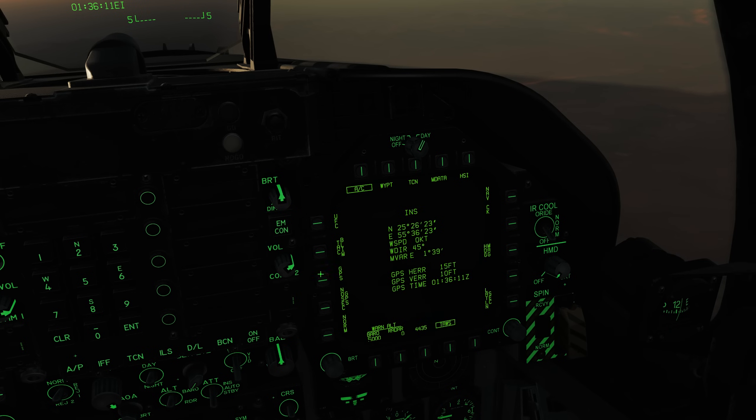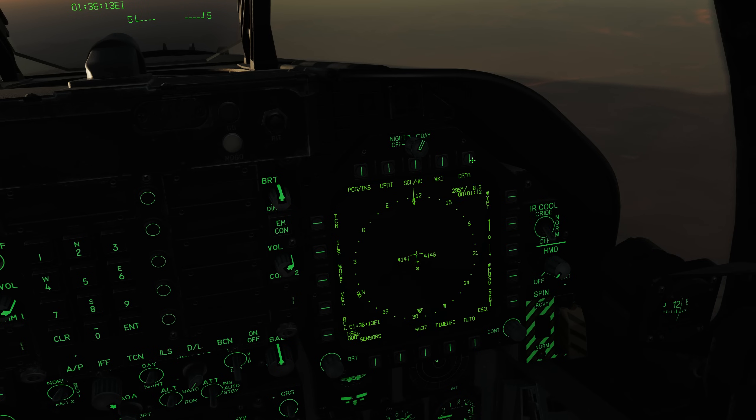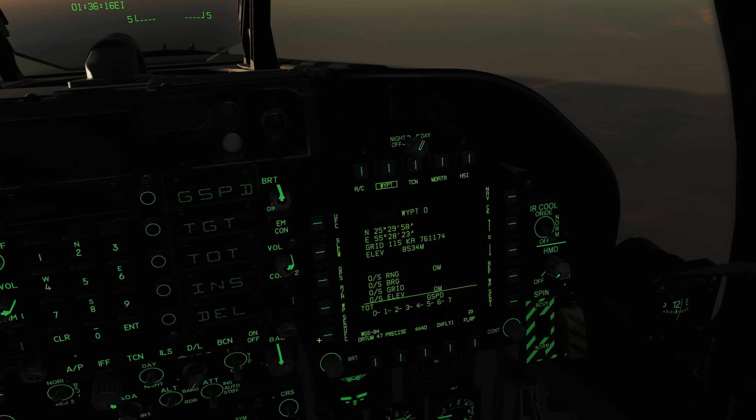Next, click HSI again, go back into Data, then Sequence, then UFC. We need to set up another waypoint — we'll set up waypoint 8 since we have seven waypoints. Click Insert, type 8, then Enter. You can see it created waypoint 8. Navigate to waypoint 8 using the rocker switch, then click Precise. You can see the coordinates now include seconds. We'll go ahead and put in the coordinates I jotted down — you can get those via the F10 map.